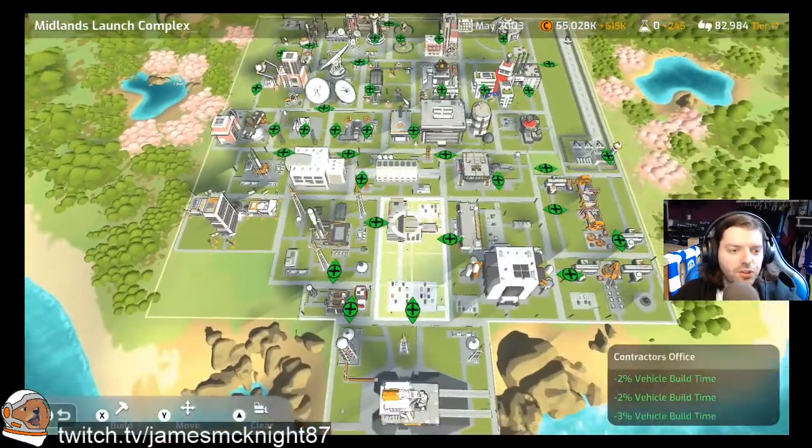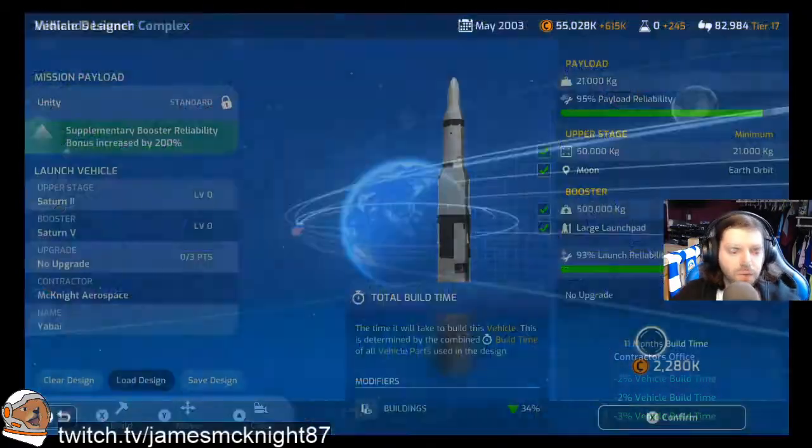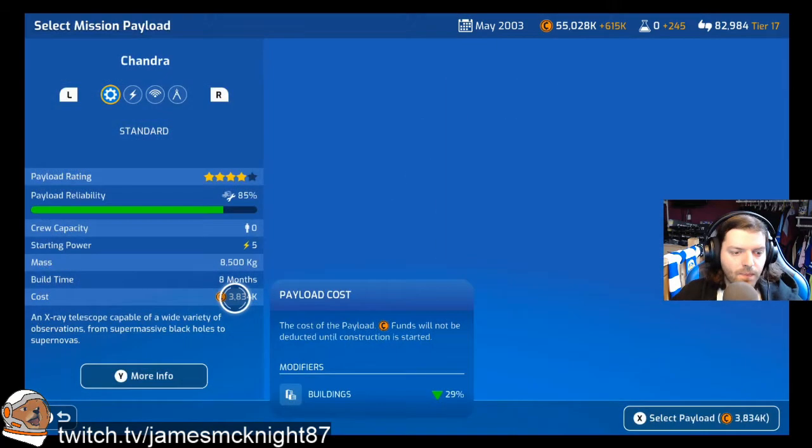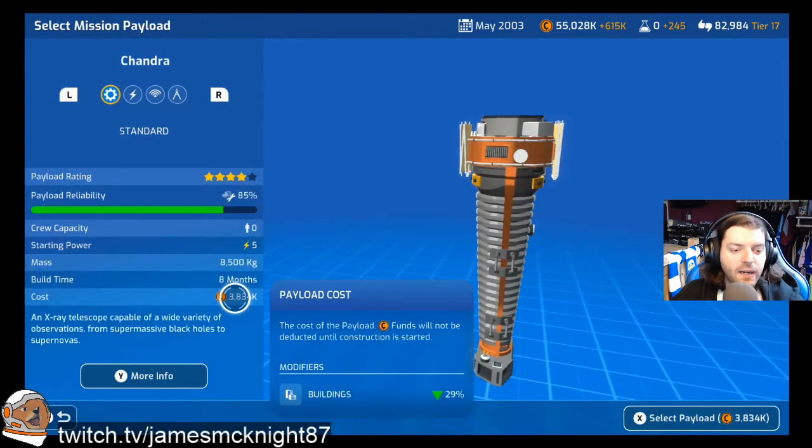It's more support and just trying to get that extra little bit of funding. So from this we got a minus 34% build time reduction, which was not as good as NASA which was 36%, but it's definitely up there. And then we've got a minus 29% — that looks like the Olympic torch.